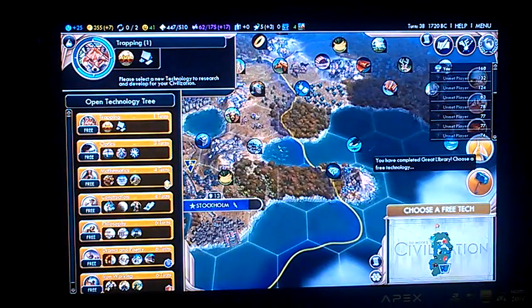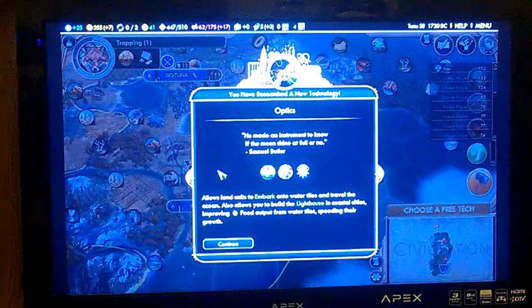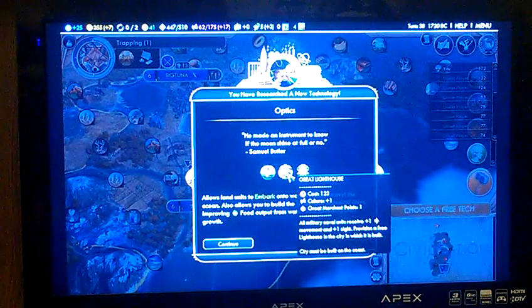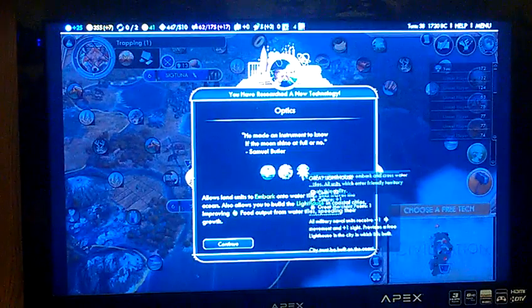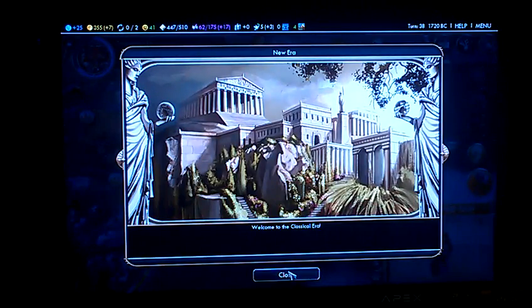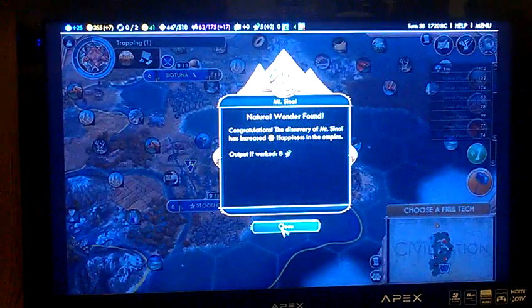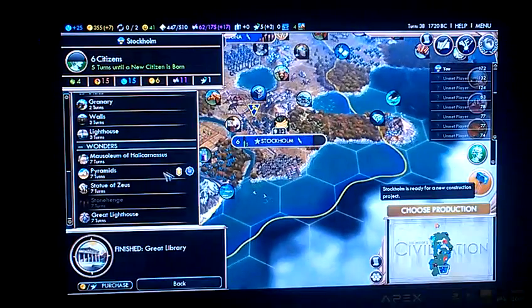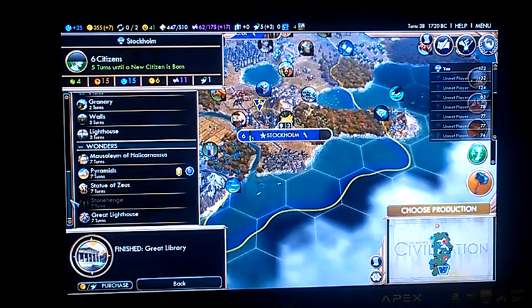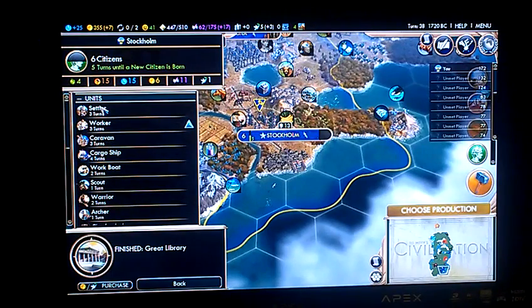Since I have that, I think I'm going to go for Optics, because having embarking is great. Wow, that's four wonders right there. How long is it going to take for those settlers? Three turns - let's do that.